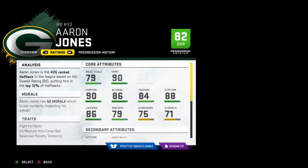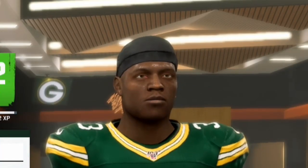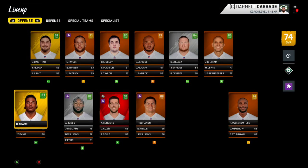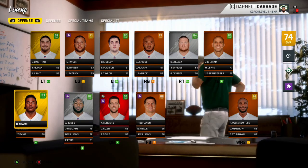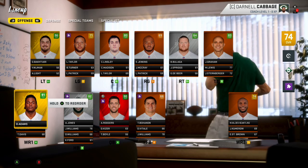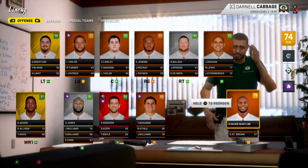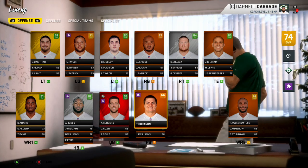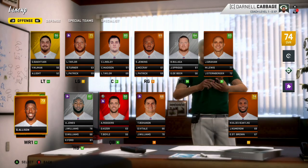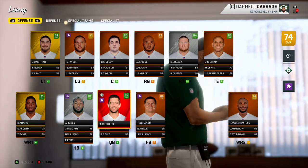Aaron Jones was pretty productive last year — averaged over five yards per carry. He's a very good running back, 82 overall, though I think it should be like an 84. Davante Adams is here at wide receiver, one of the best in the entire NFL — 91 overall. MVS, or Marquez Valdez-Scantling, is starting at number two, and Geronimo Allison at number three.